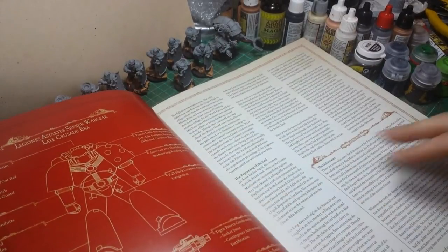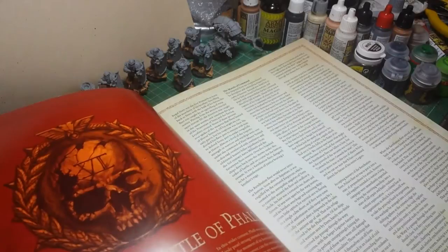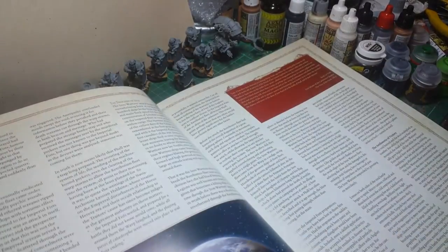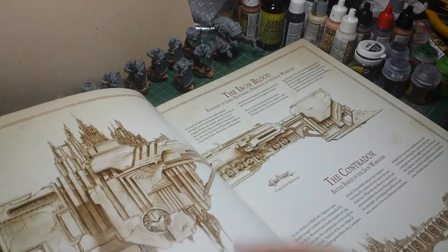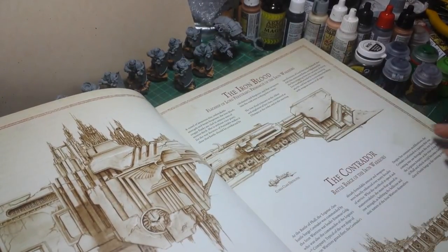You've got a picture of prototype marine armour, or Mark VI as we all know. Got the Battle of Phall, which tells you a bit about what's going on. Some nice pictures of some of the ships - you've got the Iron Blood, Perturabo's ship.